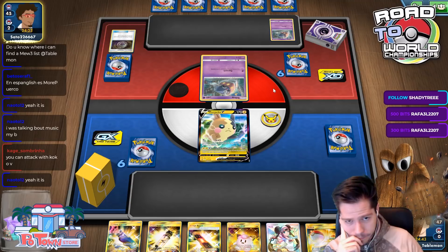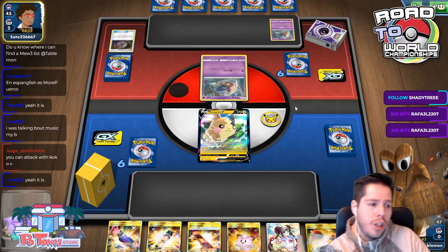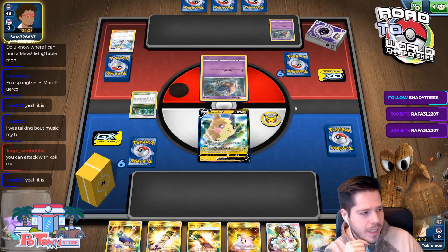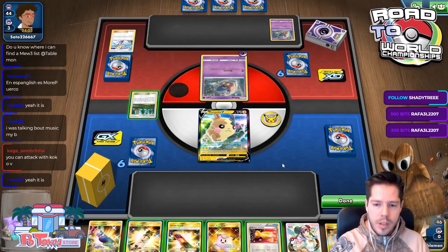Oh, there's a Lillie — so is this old-school Malamar? My opponent is really thinking. Lillie is not good anymore because going first is bad now — if you end up going first, your Lillies become terrible parts of your hand. Two Lillies already discarded by my opponent.